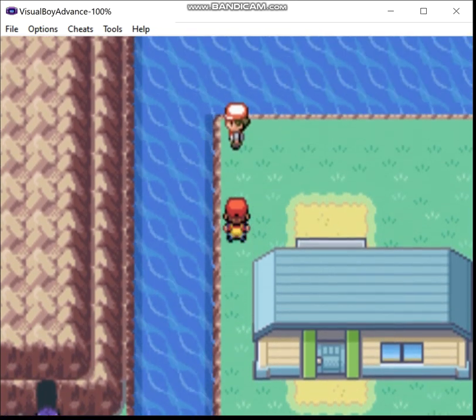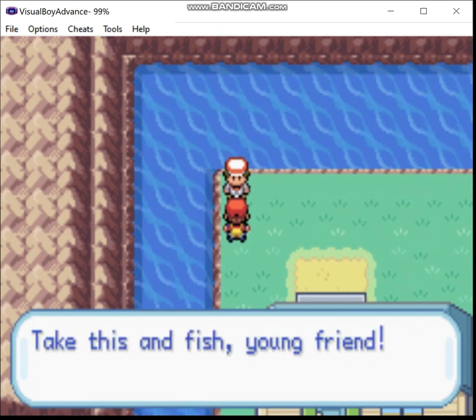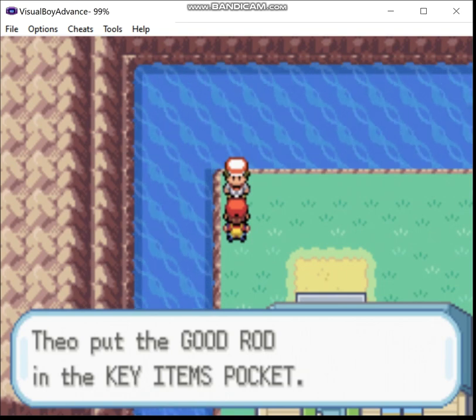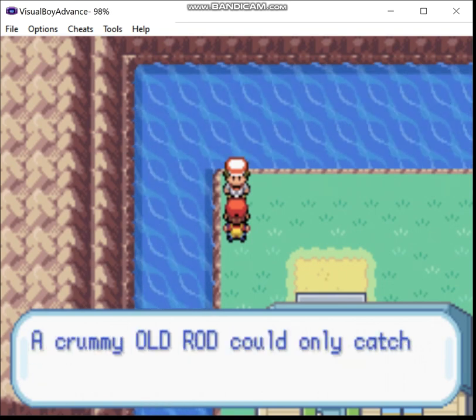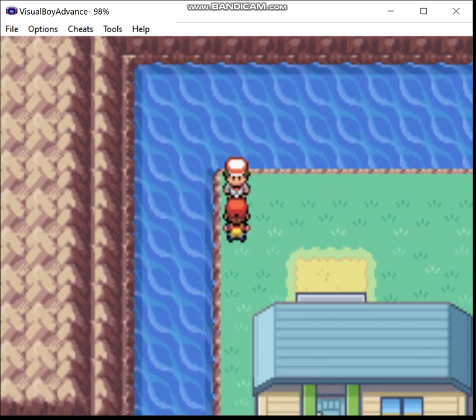Last time, we got very sidetracked, but managed to get the other two starters available in Gen 3. Then we made our way through Mount Moon as intended.